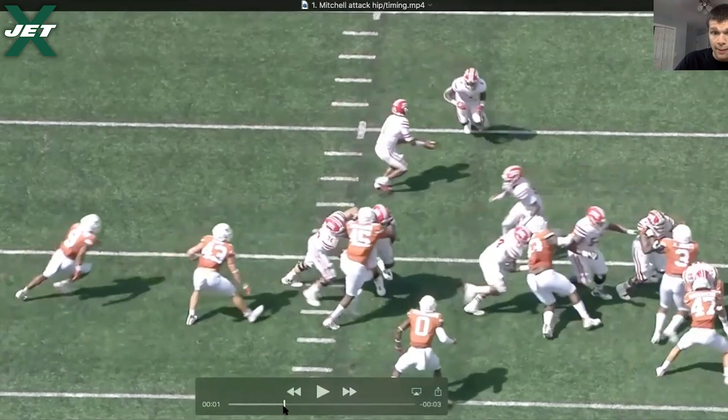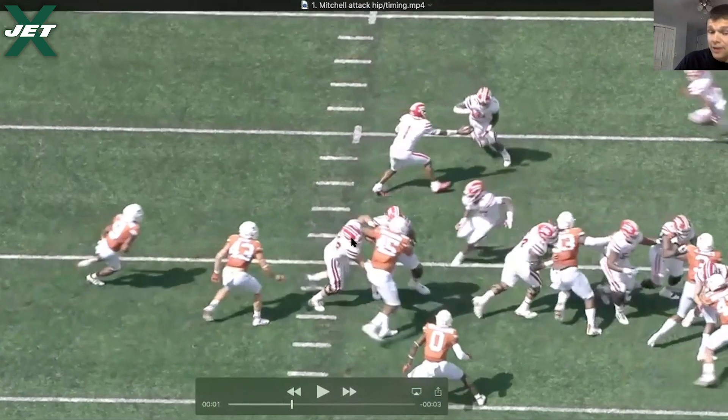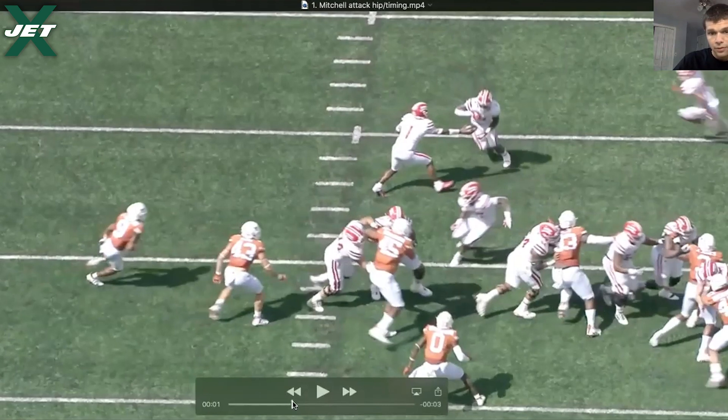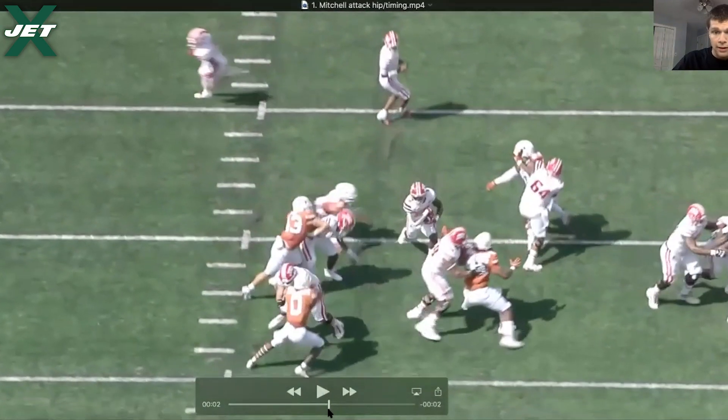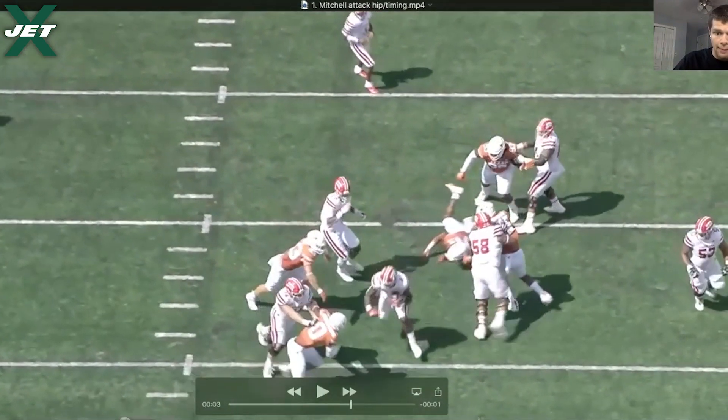Mitchell does a really good job attacking the hip, but eyes are on the second level. Why? Because if this guy were to eat up space at the line of scrimmage, he has to peel off to pick him up — that's what he's looking to do — as a secondary blocker here, not the post. So he attacks the hip to create movement, peels off with really good timing, and gets hands on the linebacker.